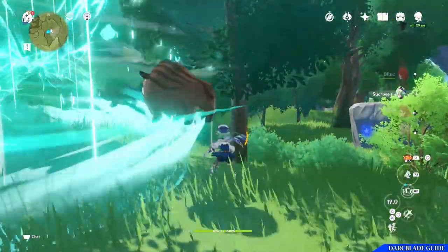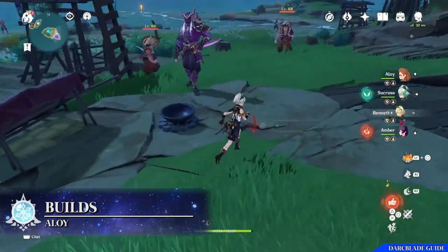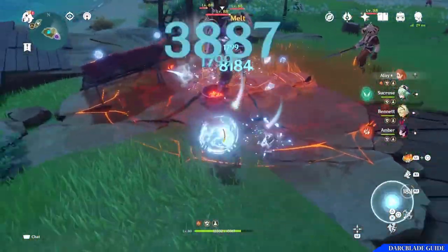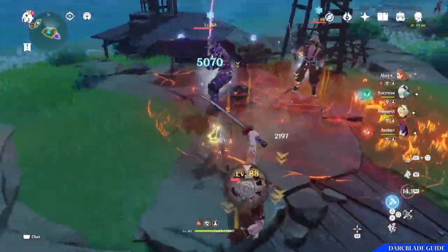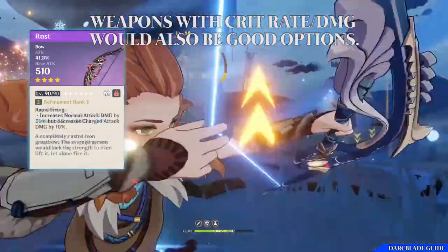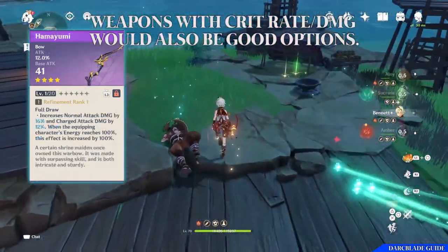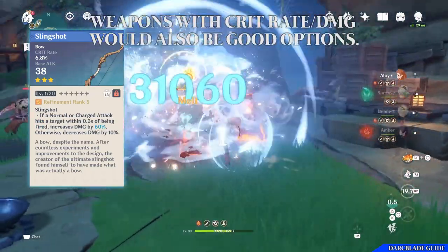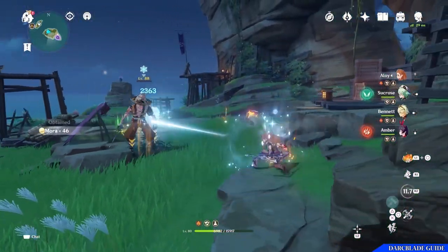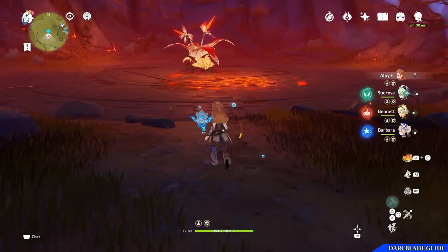Those are all the abilities and talents available to Aloy, but every character can be built to fulfil various roles. With Aloy there are three builds I like to use for her. The first is the Sub Burst DPS build — a pseudo damage support build that focuses mostly on Aloy's burst. For weaponry I'd recommend the Stringless if you can get it, then Rust, or the Sacrificial Bow. Free to play options include the Hamayumi, Prototype Crescent, or the Slingshot. The Stringless is optimal here as it increases our elemental skill and more importantly our elemental burst damage.